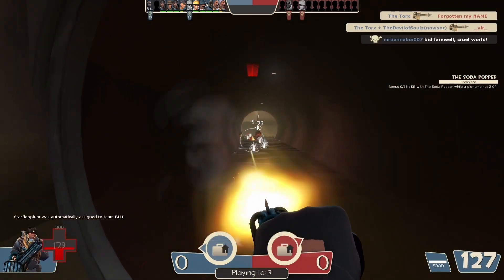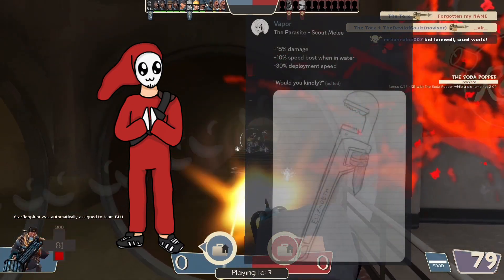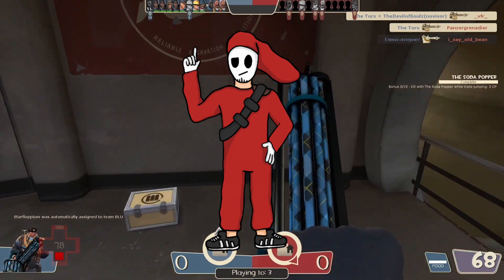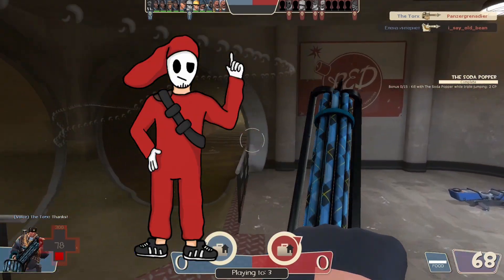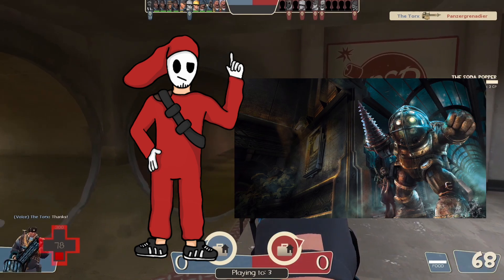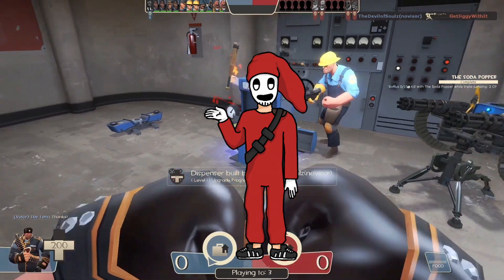Let's begin, shall we? The Parasite. First of all, I appreciate that you made this really cool drawing, thanks for that. This is a melee weapon for the Scout, which is nice, and I think that's a reference to Bioshock, which is also very nice. Anyway, let's look at the upsides and downsides.